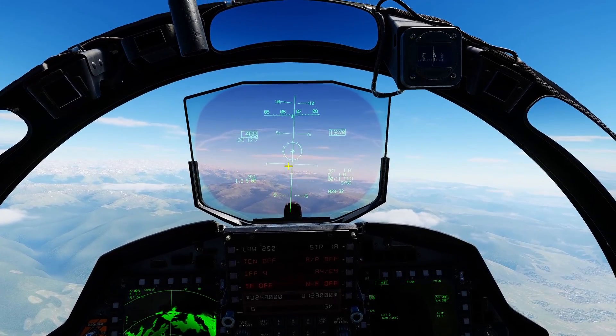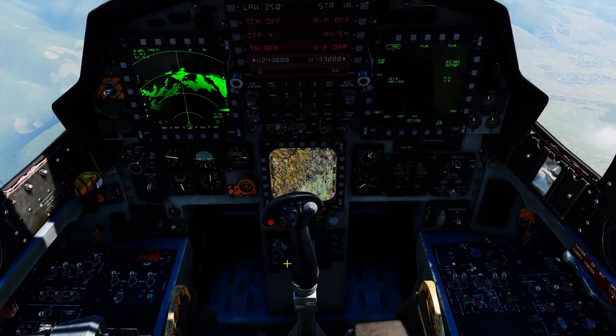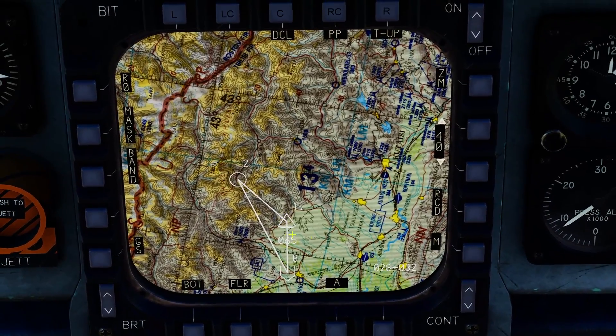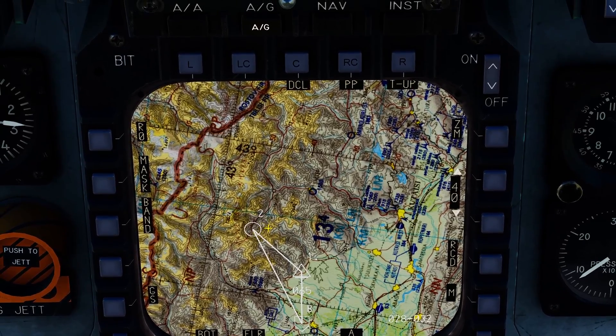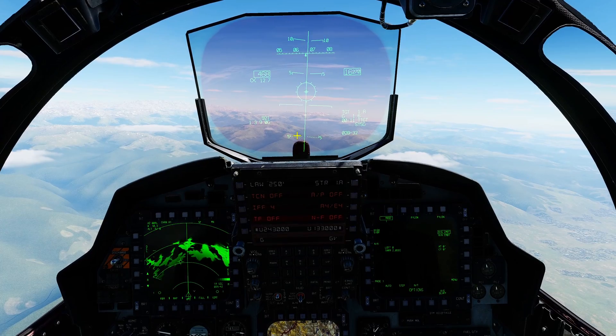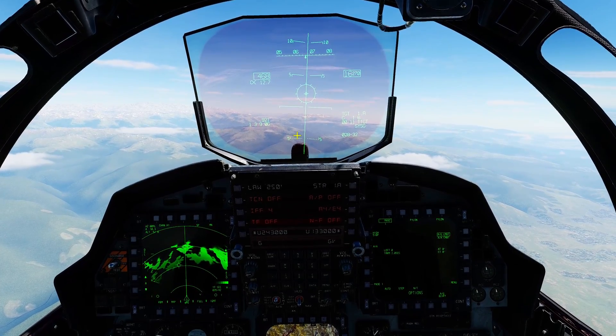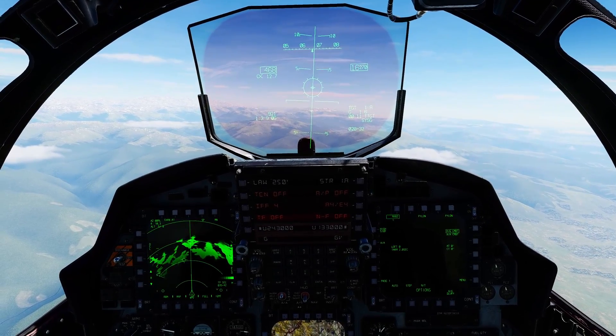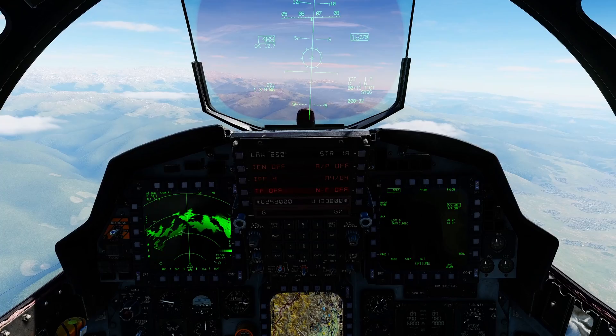Our last topic: MGRS or UTM coordinates, which we can now program into this plane. We've got target point one and steer point two. Until now we've only been able to move steer points using lat/long coordinates. We can now use UTM, known as MGRS coordinates, which is great.